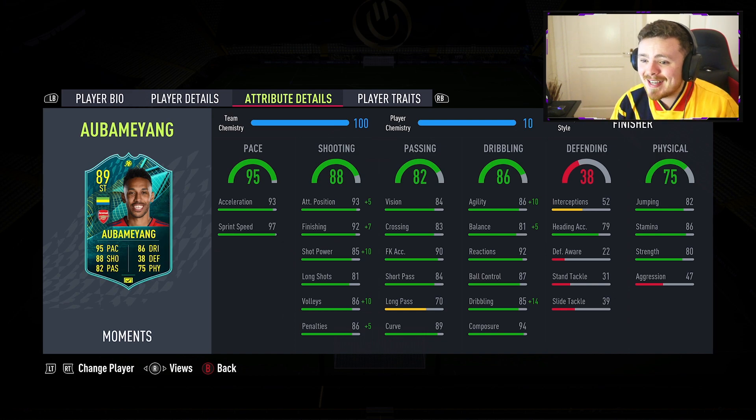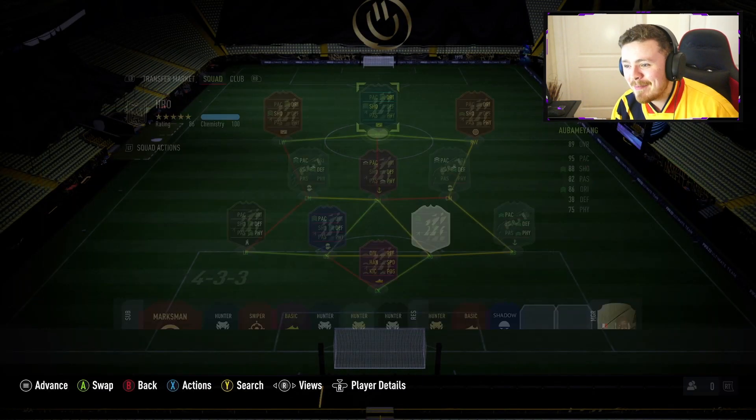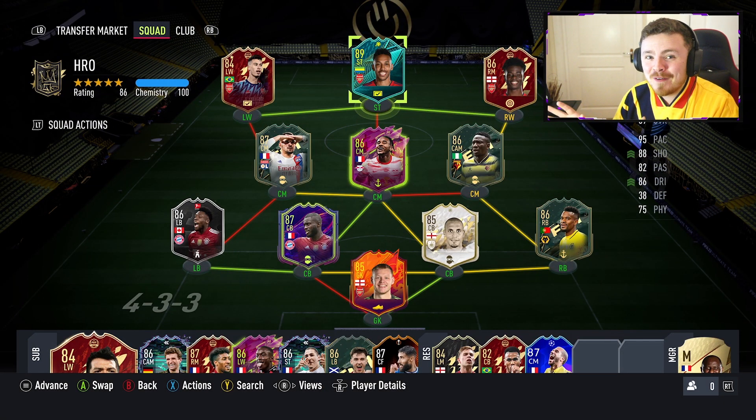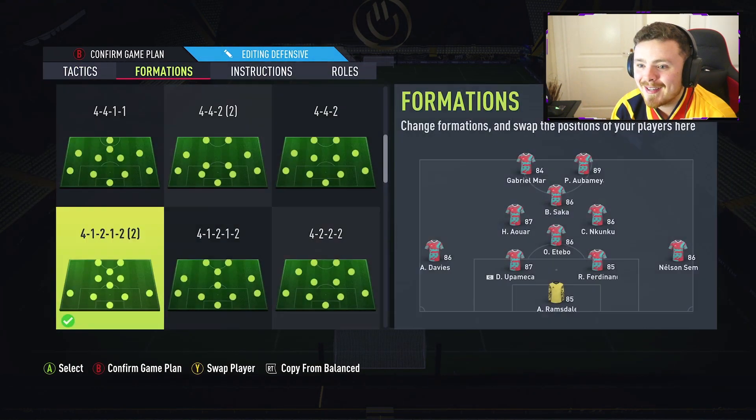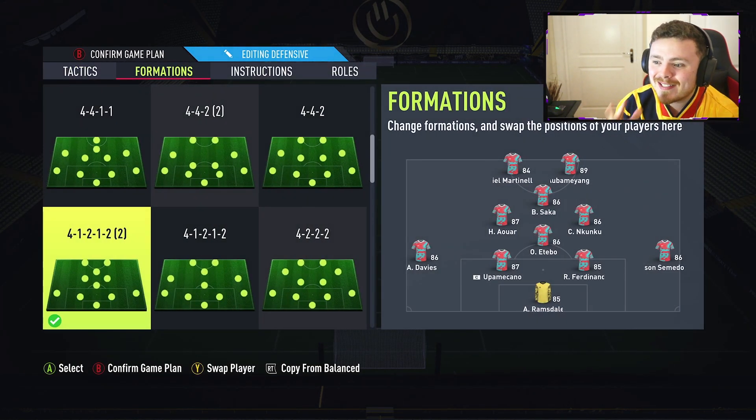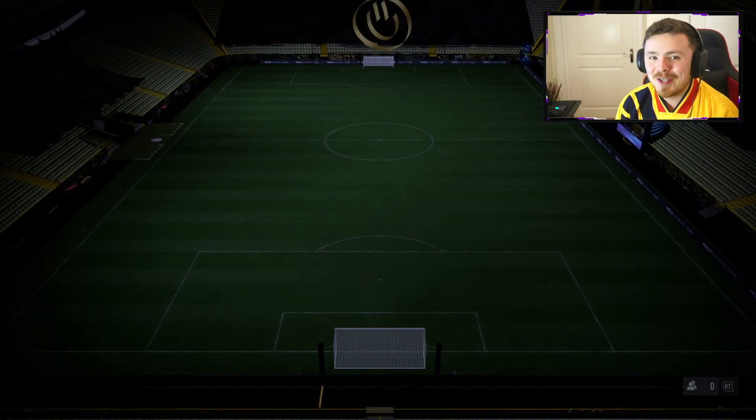The actual dribbling stat goes up to 99, finishing goes up to 99. I've got high hopes — this man needs to put the team on his back. Looking at Futbin right now, it's telling me this SBC is 468,000. That's a lot of money, so this man better be damn good. For the player review, we're hopping straight into Division 1. 4-1-2-1-2 narrow is the formation. Aubameyang and Martinelli up front, Saka in the pocket, and the rest of the team is lined up as you can see. Let's do this.